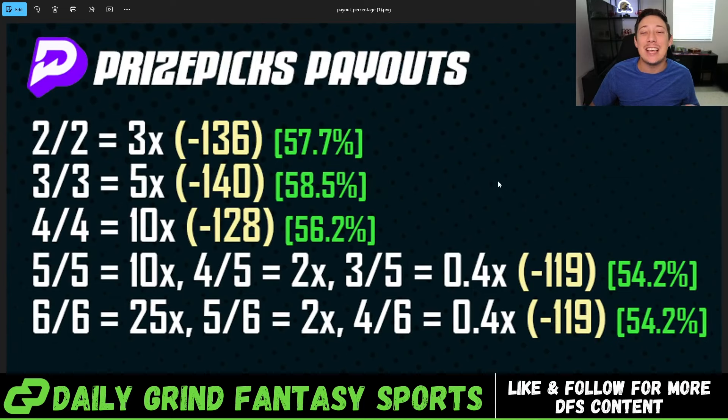Now let's do a deep dive into the set PrizePicks payouts to explain exactly how to find the best value in which slip types to play. These slip types have set odds for each individual leg. Unlike sportsbooks, which change odds when sharp money comes in on a player prop, PrizePicks is a set payout platform — they never change their odds. So you're always getting these odds as long as you're not receiving a payout shift.